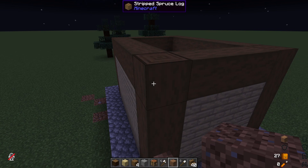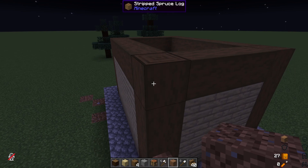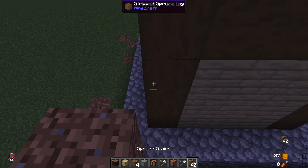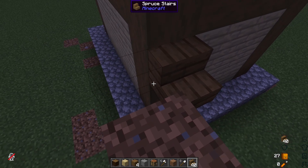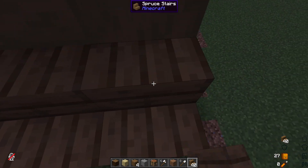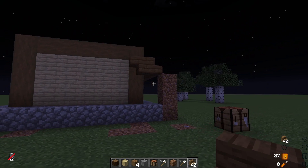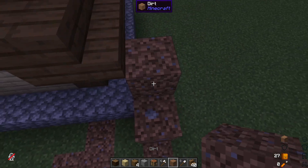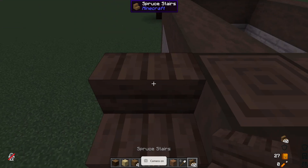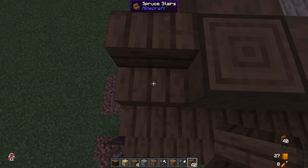This is what gives it a little bit of shape. I'm looking at my build thinking about where the roof would be good to start. I go down two from the top and place a normal stair, then come out one on the edge to give it more dynamic, and take that all the way across. Then at the front of the house, on that first overlapping stair, I put an upside-down stair — it's a placeholder for the next layer. Place another stair on top and take that all the way along.